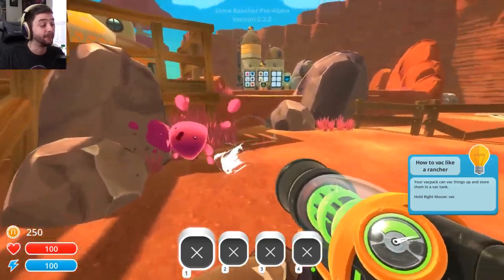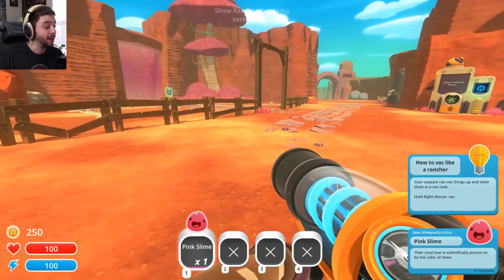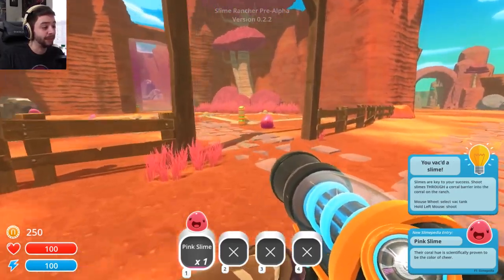The bottom left is our health, our stamina — we can sprint, we can jump — and the top is the money. We get our free corral right at the beginning, and with this corral we're gonna be putting our first slimes into it. So we're gonna come over to these pink slimes — come here, buddy! — and suck it up in my vacuum. Hooray, pink slime! We can just collect slimes.